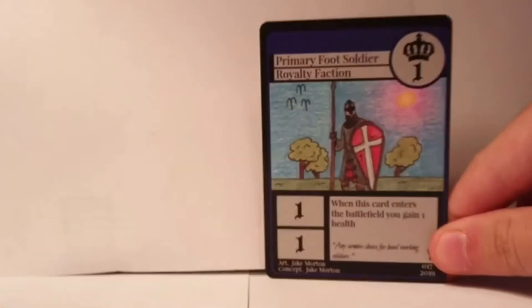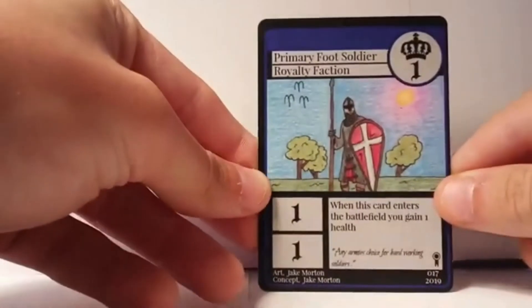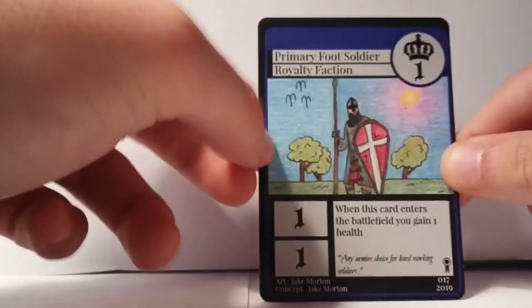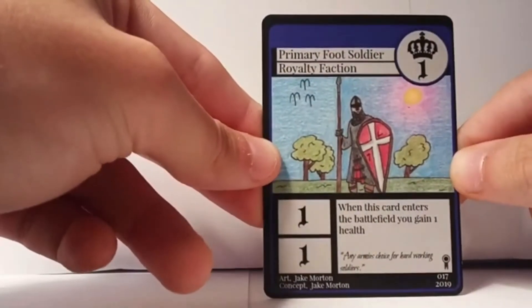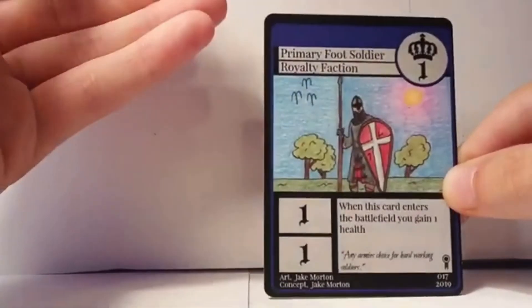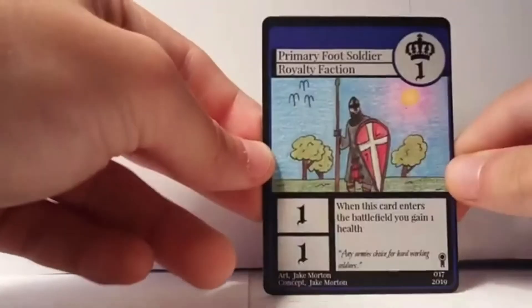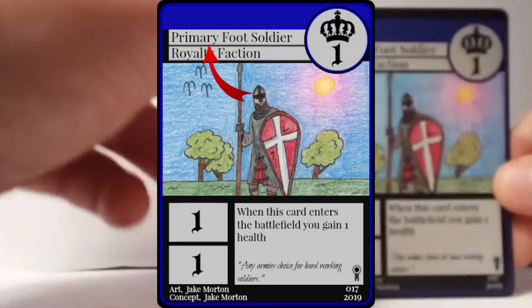Moving on to creature cards — they're probably the most important cards in the game for dealing damage and trying to win. Starting with the most obvious thing: the artwork in the middle of the card. The artwork has no inherent value to the card; it's just something cool to look at to give you an idea of what this creature or character is.